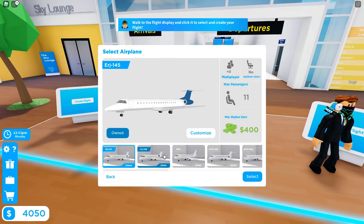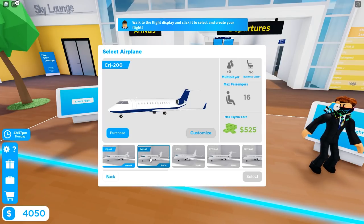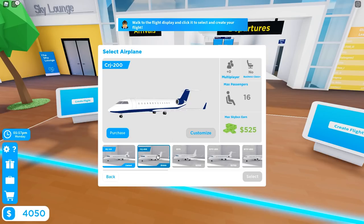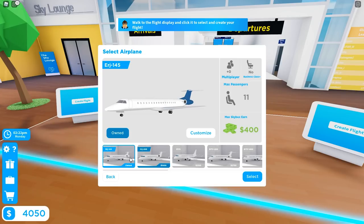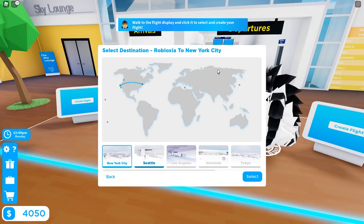The next plane upgrades us to 16 passengers and instead of earning 400 sky bucks we can earn 525 — very interesting. Unfortunately we have to go in order of purchase, so I can't skip ahead since planes are locked. That's actually kind of good because it doesn't let you pay to win all the way to the end. They've made a lot of changes since the last time I played, so let's select this plane.